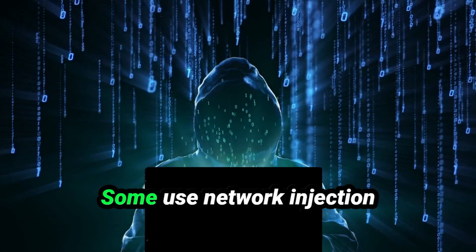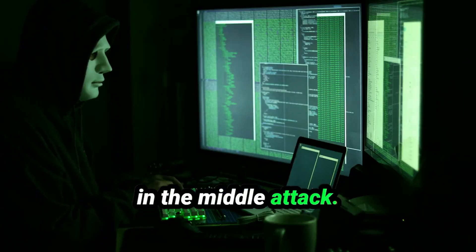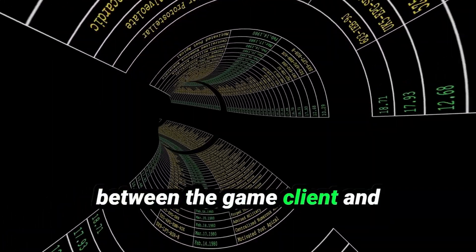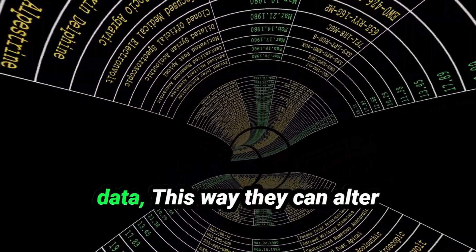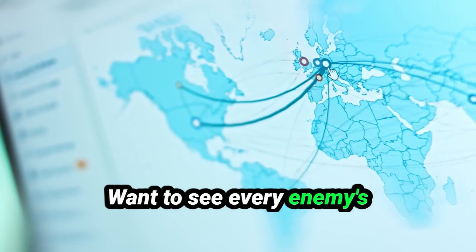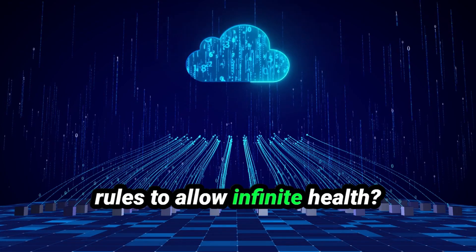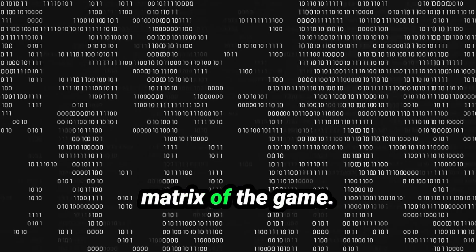Hackers can go even further with network injection to spoof the entire server. This is known as a man-in-the-middle attack. Hackers set up a proxy between the game client and the server, rerouting all the data through their own systems. This way, they can alter every bit of communication going in and out. Want to see every enemy's position in real time? Modify the packets. Want to change the server's rules to allow infinite health? Done. It's like hacking the matrix of the game.